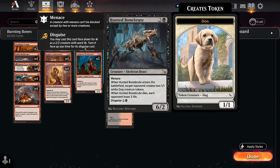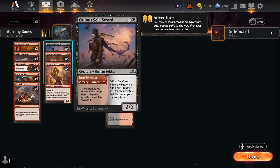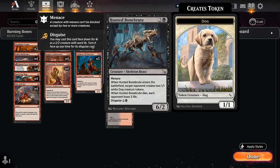One of the more exciting creatures in this deck is the Hunted Bone Brute — three mana six-two with menace — but if we cast it normally it has a drawback of giving the opponent a pair of 1/1 dog tokens. So instead if we disguise it first and then turn it face up we can circumvent that drawback, and when it dies it also makes the opponent lose three life. If we sacrifice a Bone Brute to a fling effect such as Callous Sellsword's adventure Burn Together, we can deal six damage from the Bone Brute plus three more from the ability — that's nine damage, without any additional pump spells.